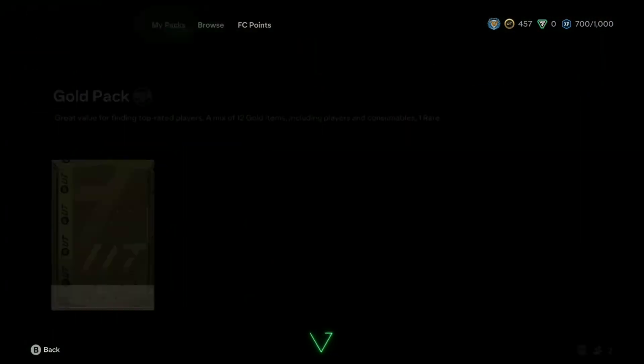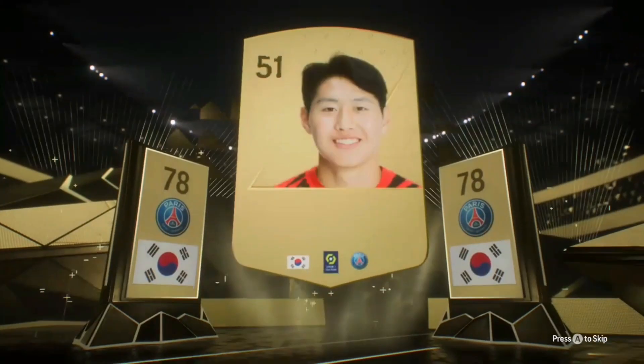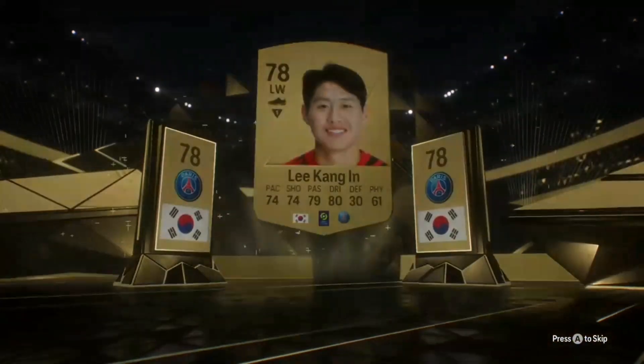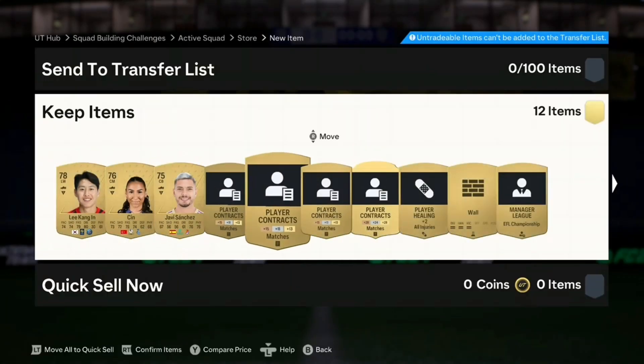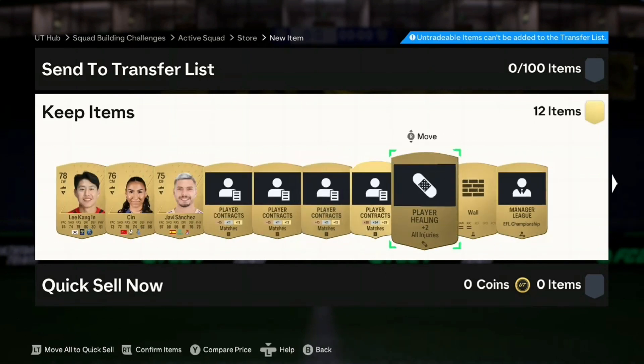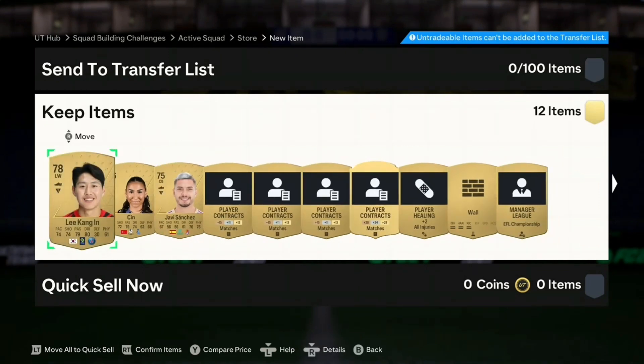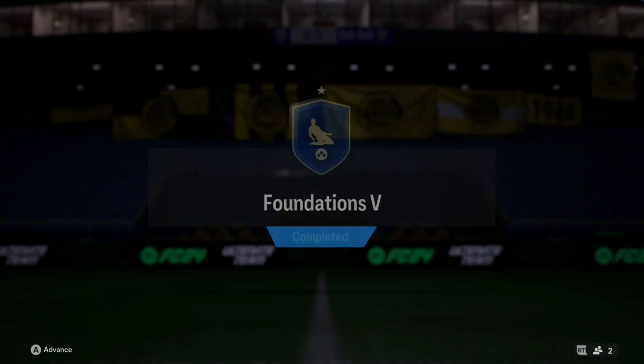Another gold pack — we got Odegaard last time, can we get another good card? Korea — no way — oh, who's that? I thought it was going to be Son, but we get Lee Kang-in. I don't know who that is, but if that was Son I would have went ballistic — two big pulls in one. He wouldn't have been Son anyway as he's not in the team. Nothing too great, so we'll send it to club and try to get the final SBC done for the 7.5k pack.